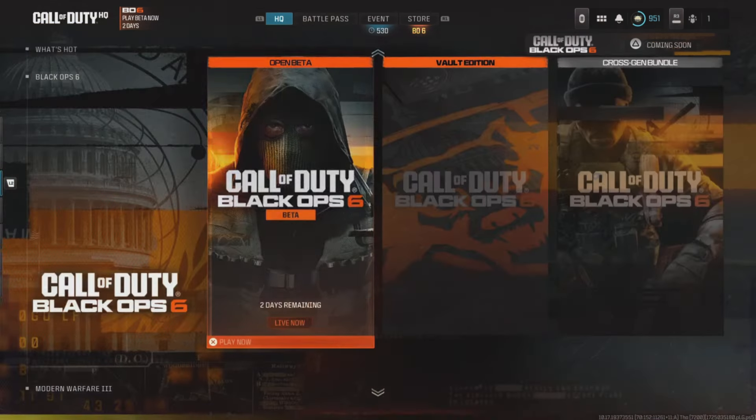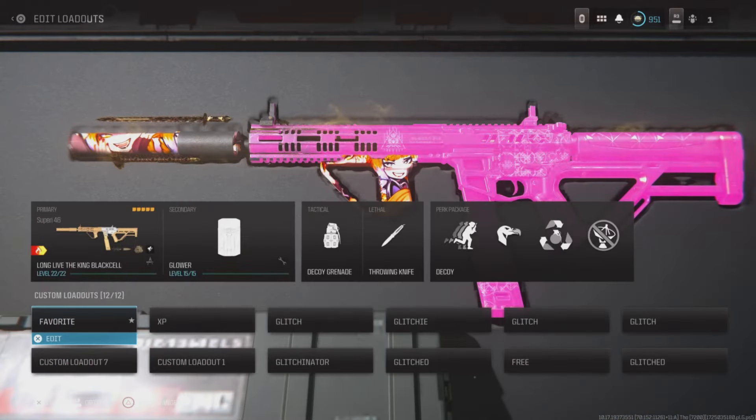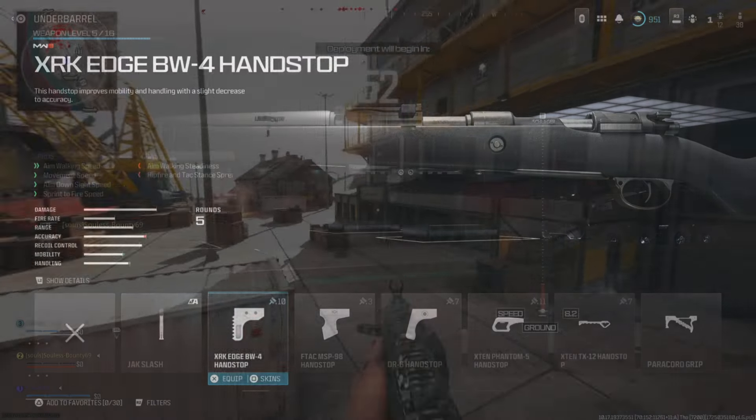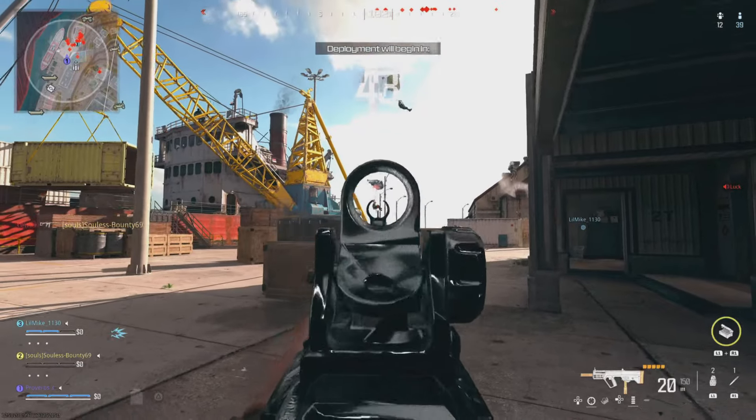Then go into Resurgence Duos from the What's Hot list. When you head into Weapons, you should notice that all the weapons and attachments are now unlocked, so you can equip any that you want. You can then use these weapons in Warzone — make sure you look up meta build videos so you can build all the best guns in the game.